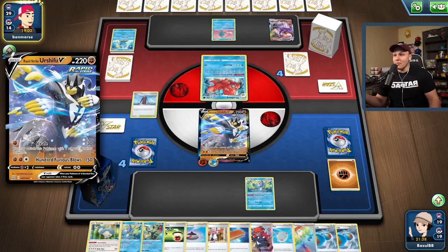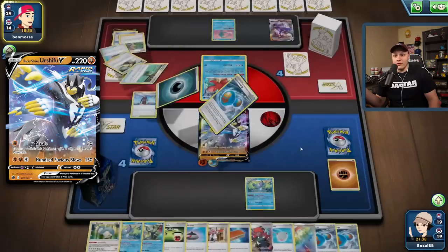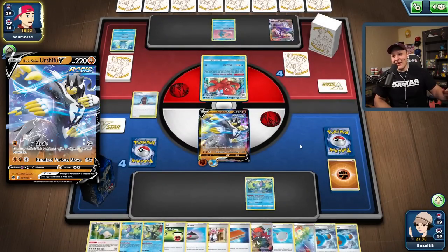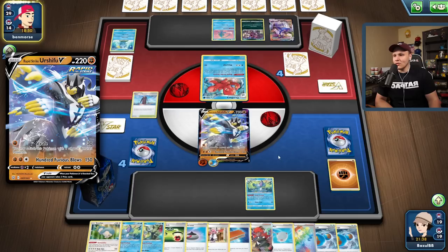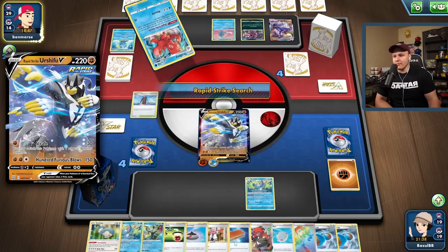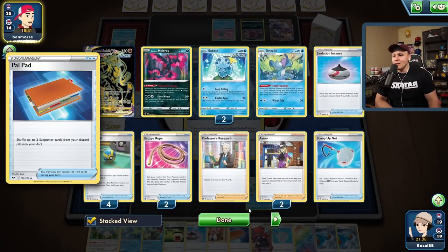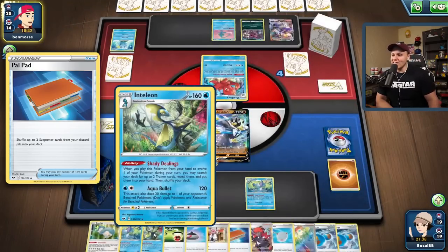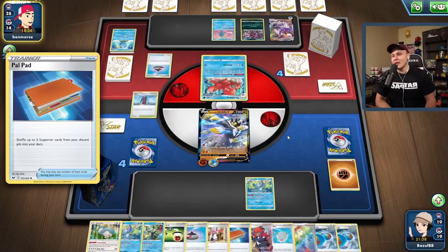Now that they sent up the Sobble I'm less afraid of things like Raihan. Everything in this list is basically a one-of. We've literally taken out the whole Sobble squad — four of them. We have the Pal Pad, so it's possible for us to Pal Pad, get back some Averys, and then Shady Dealings into Inteleon to go find the Avery and use it again. But it looks like Gale Thrust is what's on the menu for my opponent.